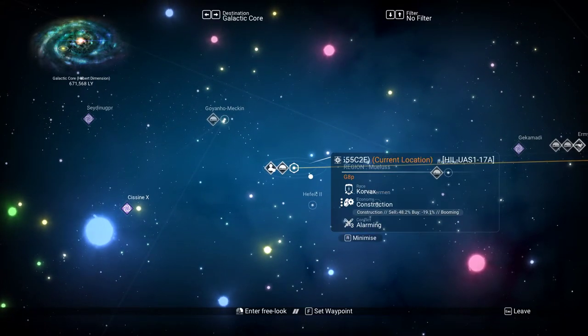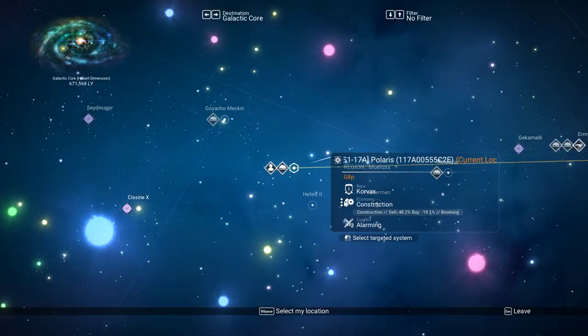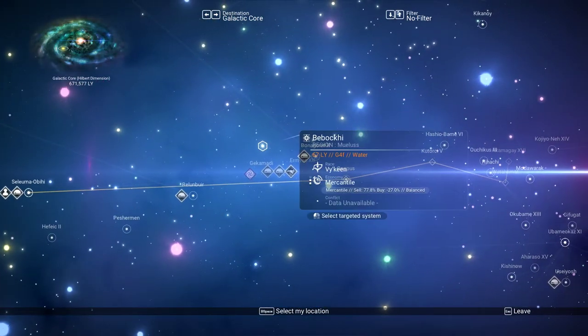So we are in the region called Mules or Mulus — I can't remember how to pronounce it. That's UAS 1, and this is System 17A. You can work that out using the naming convention app on Zane's website. Put in the name that you want to call it — I decided to call this one Polaris. The bit at the end is the syntax for the system. Have a bit of a look around and you might see a few others that are named correctly.